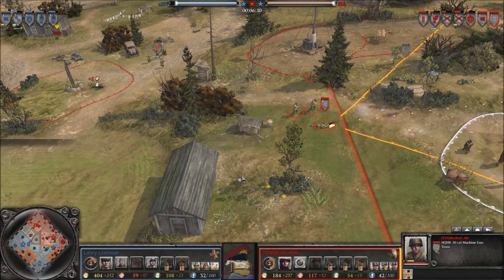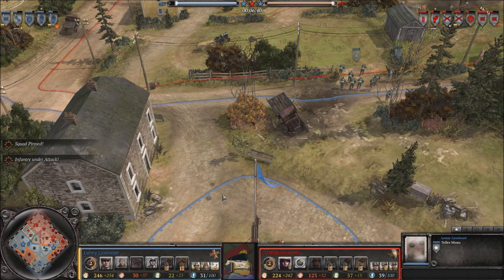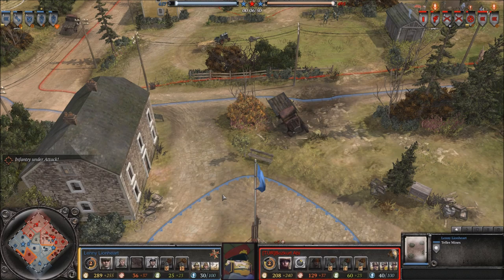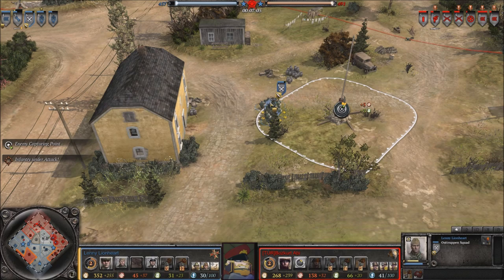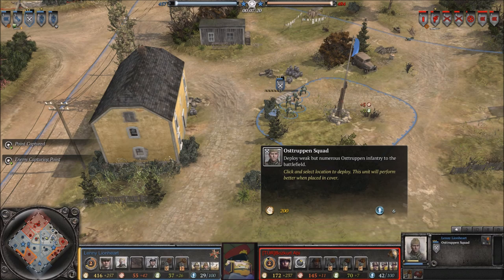Ostrobben tend to work quite well versus the British, since they have more expensive and slower infantry — you can quickly overwhelm them using Ostrobben and catch them off guard. Versus the Soviets, Ostrobben can be a bit more risky. Versus the Americans, they probably work a bit better than against Soviets, and you can try to catch an American player off guard as well. Keep in mind that one rifle squad versus one Ostrobben squad up close, the rifle squad will win — so you usually want two Ostrobben squads working together to give an American player a harder time early on.